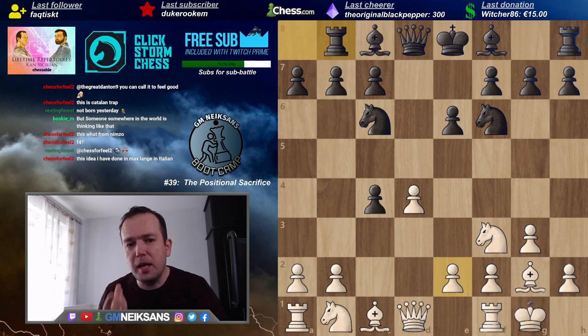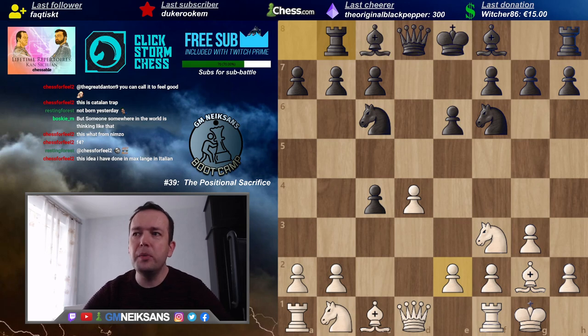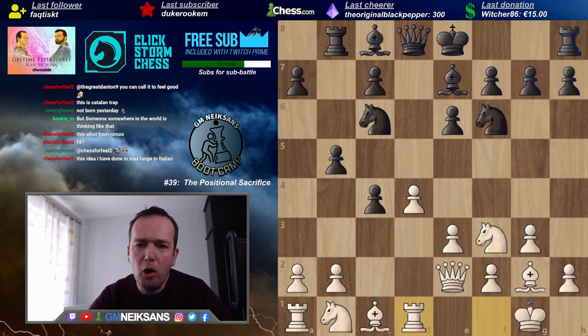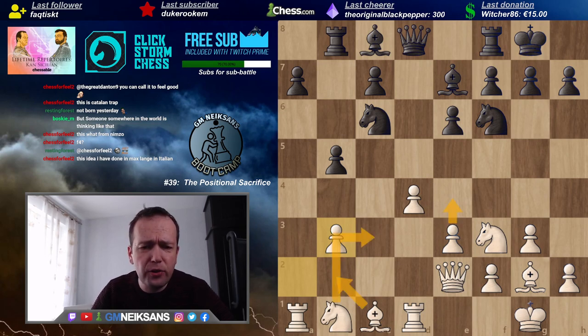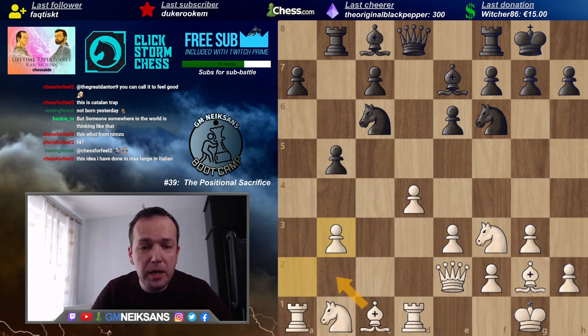Here Black takes on c4 and tries to keep it with b5. What exactly does White have in return? White has some lead in development, while Black is very busy trying to play b5. By the way, b5, knight g5 — that's not very good. Because of the pin by the bishop on g2, the so-called Catalan bishop, Black normally plays rook b8, is willing to invest time to play b5, a6, bishop b7 to protect the pawn on c4.